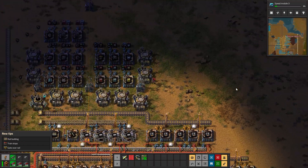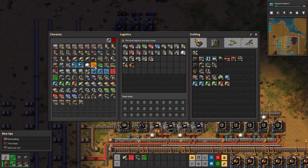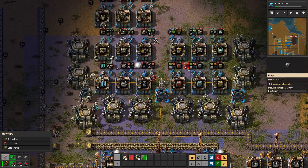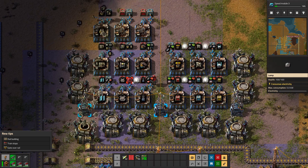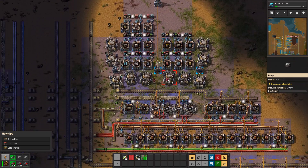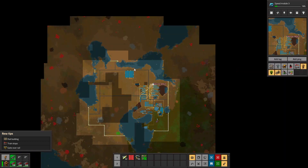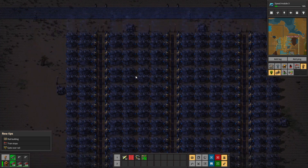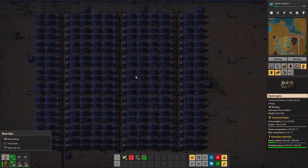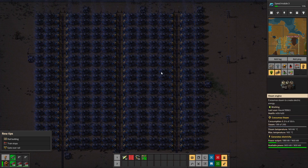With that taken care of, I could turn my attention back to the factory. I dropped some lights in every row of chests to make it nice and pretty. Over here it's going to be dark because I have no lights, but this is a massive expansion - it was only down to here roughly. I went ahead and made it all the way down to 20.